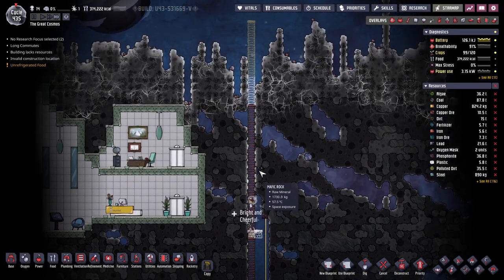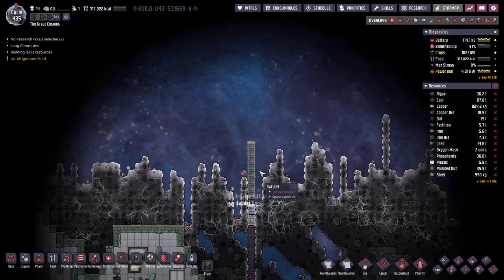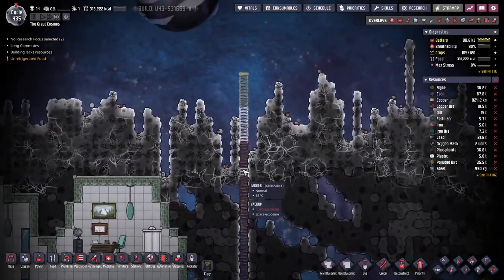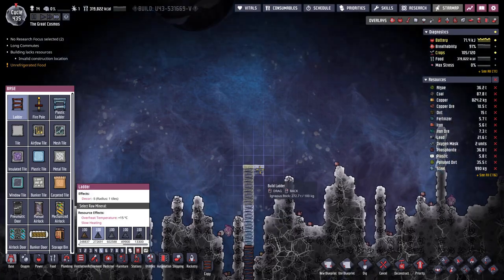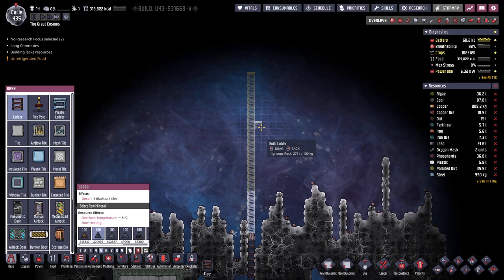Still got some polluted oxygen up here. There's our first bunker tile - just as well because we're exposed now. Alright - how much higher can we go? I think I want to build my solar panels up as high as possible actually.